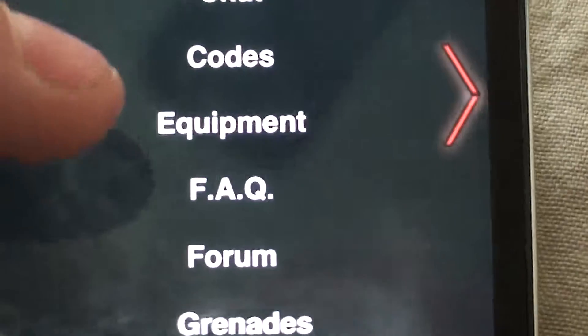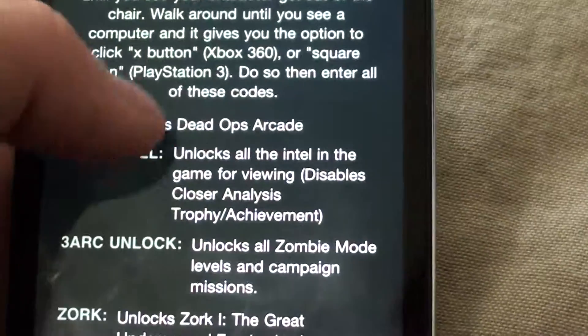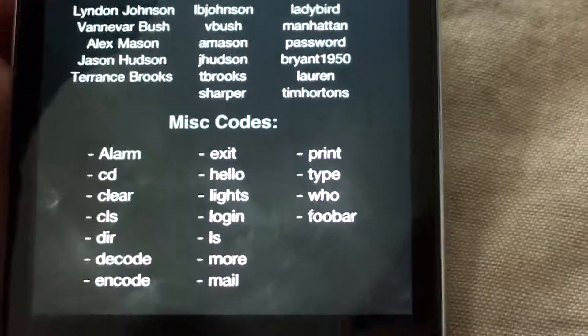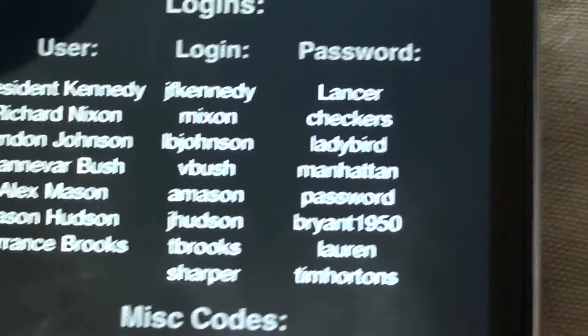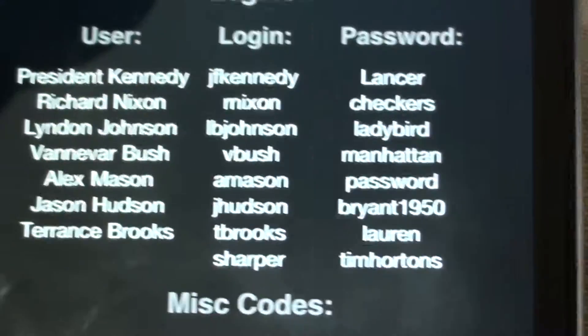I think it's this one — the complete guide. You go into Codes, and it has a ton of usernames and miscellaneous codes. This is the one I was looking for because this has all of them. So those are some of the helpful Black Ops guide apps.